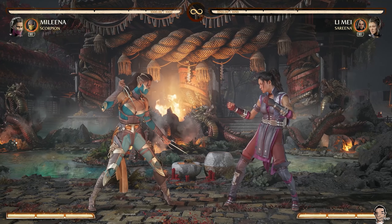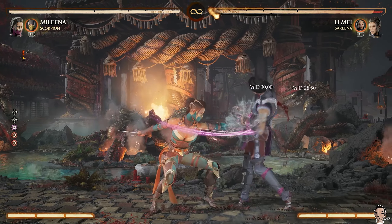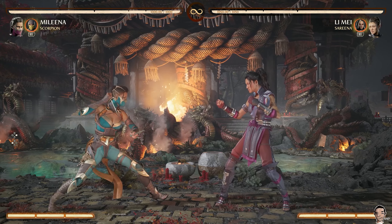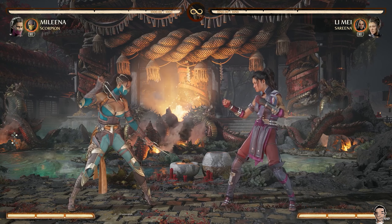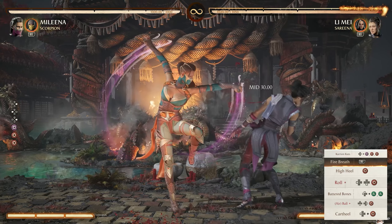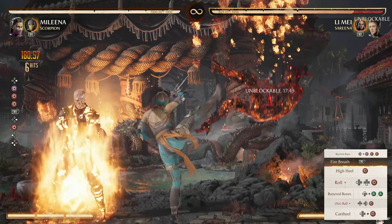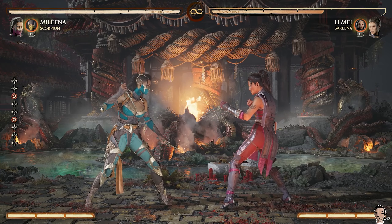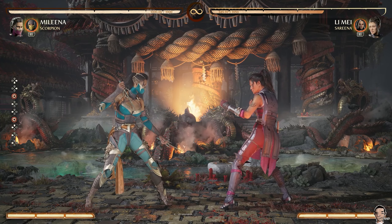Her other good combo is her forward 1-4-4. It's her only combo that really starts with a mid, so it's good to check people who are poking or good for wake-up. You are able to special cancel out of this move, but you have to do it before the low ends and it can be tricky sometimes. However, if you call in Scorpion, it's no problem. So now with one cameo, she's a big threat from any of her combo starters.